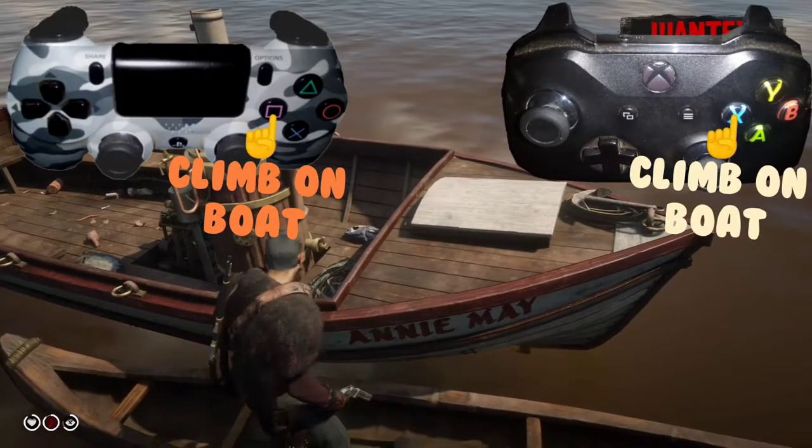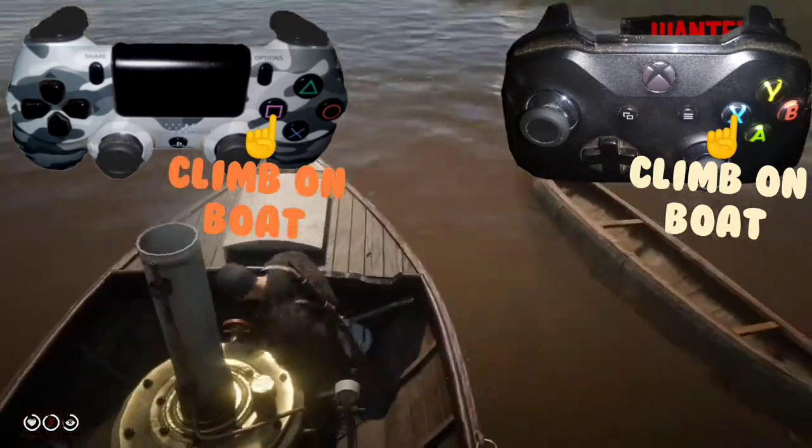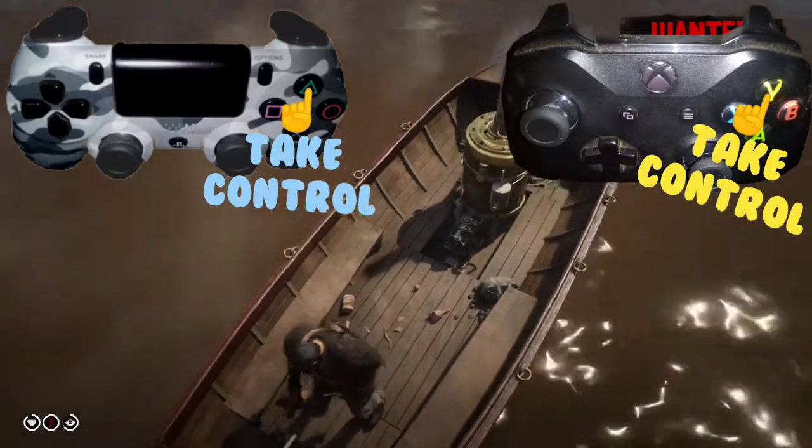To climb onto another boat, we're going to press the square button for the PS4 and the X button for the Xbox One. To take control of a boat, we are simply going to go to the back and press the triangle button.